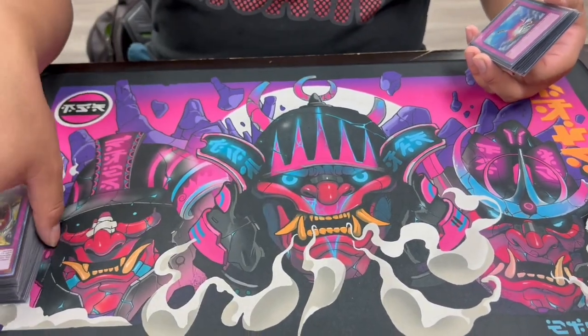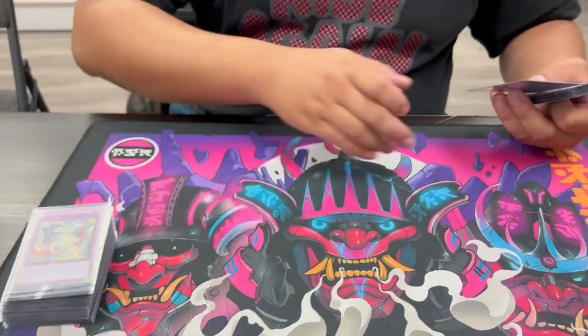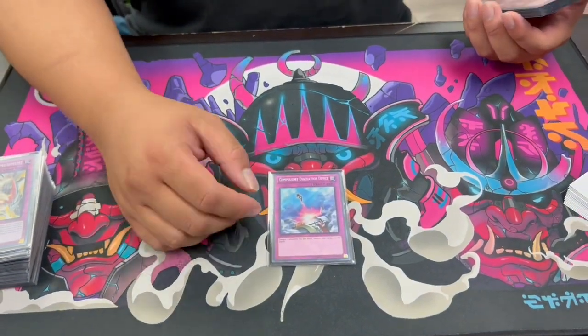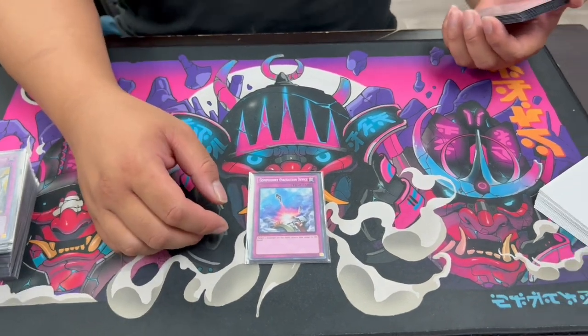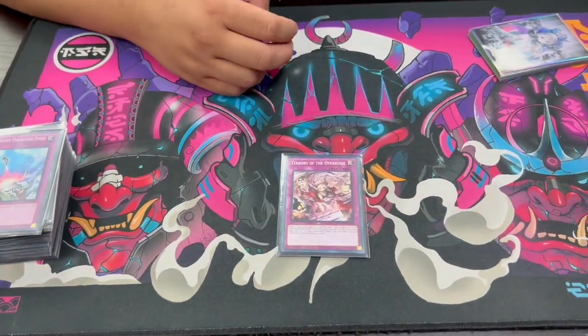We have two Dogmatic Punishment — another removal that can also set Exorsister pieces. It's hard once per turn so you don't want to max out, but they're decent because they trigger all your Labyrinth effects. The one Compulsory Evacuation Device — the bounce. This used to be better back when Tears were relevant, but now if you bounce back a Fenrir that's really bad for you.